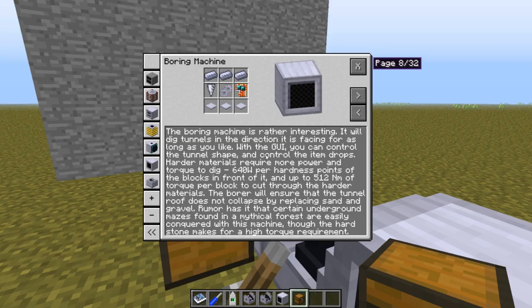If we look in the info tab, we will go to the Rotoracraft handbook. Here we have some interesting numbers that we really need to do some calculations around. Harder materials require more power and torque to dig: 640 watts per hardness point of the blocks in front of it, and up to 512 newton meters of torque per block to cut through the harder materials.